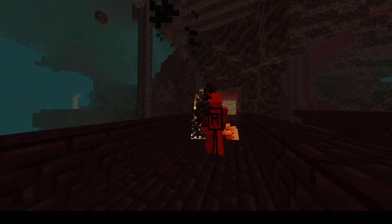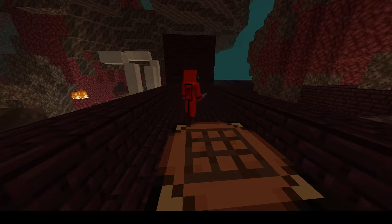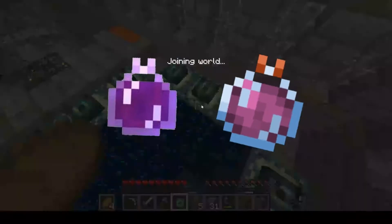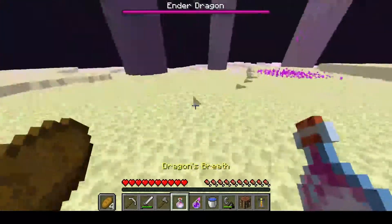First, you're going to need the materials to make a healing or harming potion. Then, you're going to want to go to the Nether to get some blaze rods to make a brewing stand. With the brewing stand, you're going to want to make a splash potion of harming or healing. Then, you're going to want to go to the End and get some dragon's breath to turn it into a lingering potion.